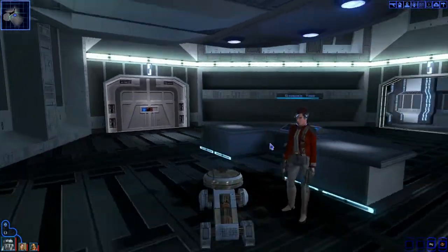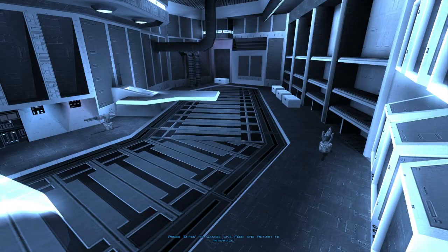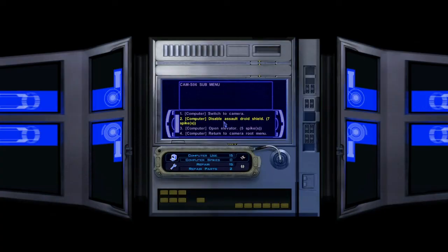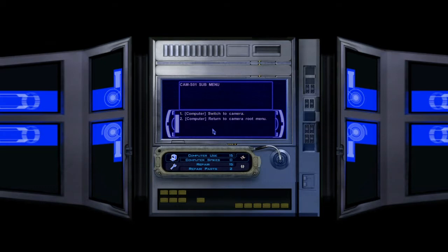I'm going to have you get into the terminal, because you could probably do that. Cameras — let's see what's going on in the armory. Got some guns. Elevator. Big guy at the elevator, keep that in mind. Barracks, there's a bunch of little dudes. Pretty much everywhere there's people. I don't like that.